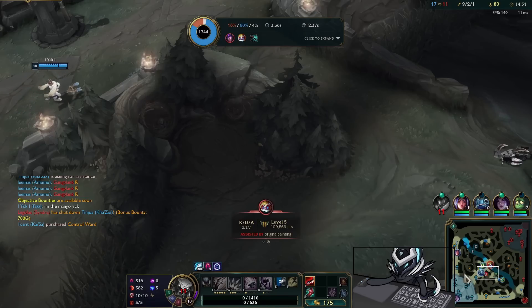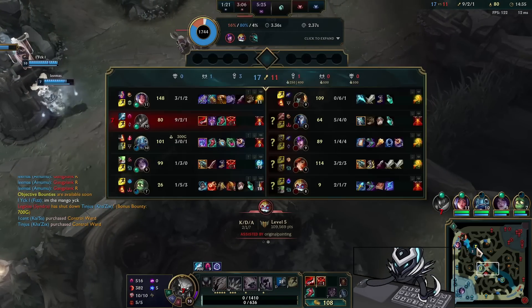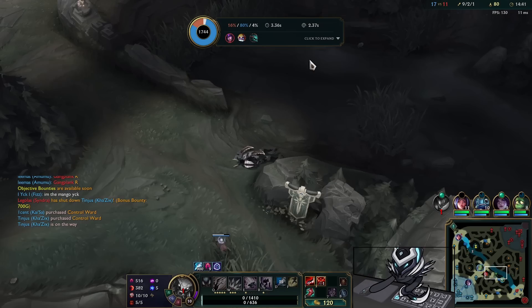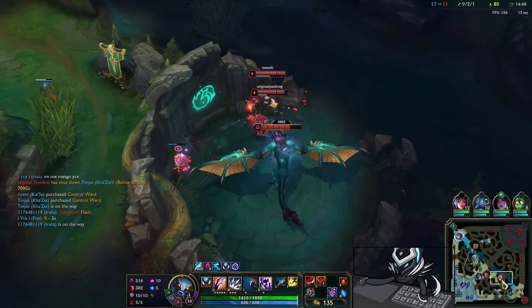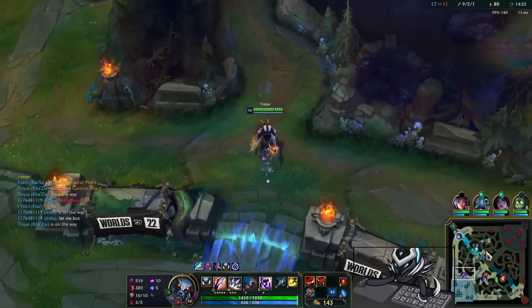The chain CC is gonna mess you up, so keep that in mind. Like I said, it's not worth getting a few kills and then just dying and throwing your lead — because that time spent dead you need to be using to do other stuff and get objectives. Anyway, enemy team is finally going to get the Dragon, so I'm walking up into the top side.